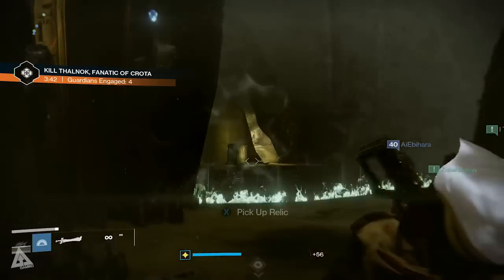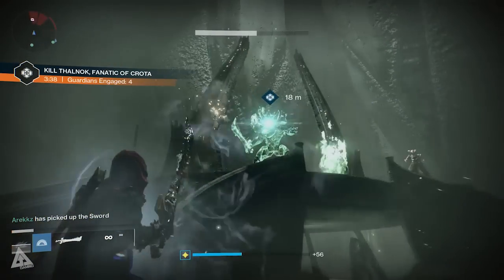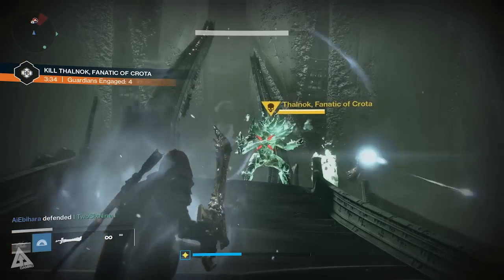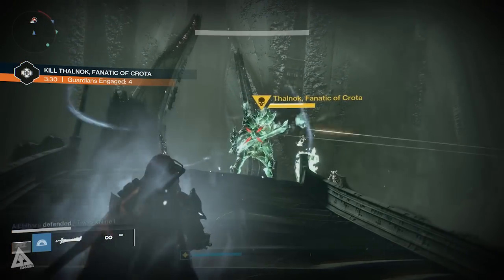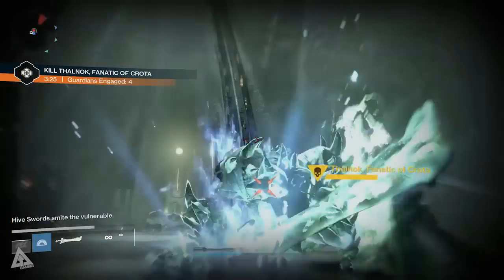You then want to have someone pick that relic up, and just like when you're fighting Crota, mini Crota also has a shield. Once you down it he'll drop to his knee, and the person with the relic will go and attack him. If you've been using personal swords recently, get out of the habit of using RB — this is an old-fashioned relic, so you want to use the right trigger attack. If you time it right you can get four hits in, otherwise you'll get three. You then need to jump away.